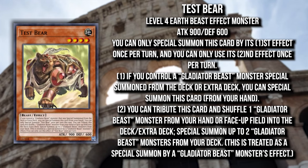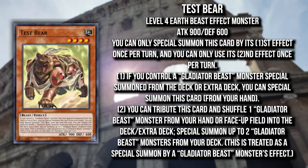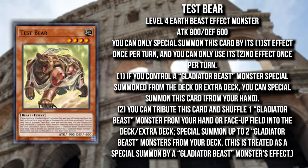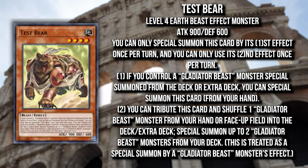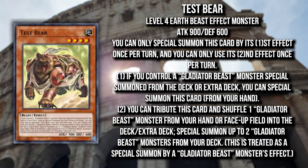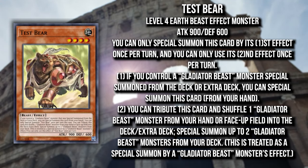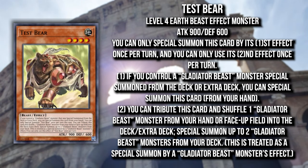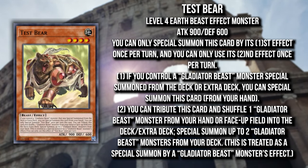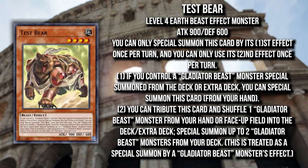The next new card is Test Bear, the new test animal, hopefully taking the place of Test Tiger which has not been good past Edison format. If you control a Gladiator Beast monster — specifically one summoned from deck or extra deck — you can special summon Test Bear from your hand once per turn. It can also tribute itself plus shuffle one Gladiator Beast monster from your hand or face-up field into deck or extra deck to special summon up to two Gladiator Beast monsters from your deck, treated as a summon by a Gladiator Beast monster effect.